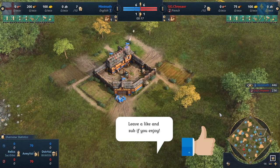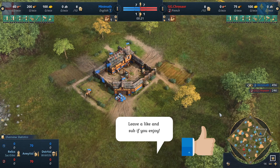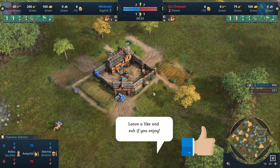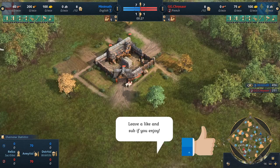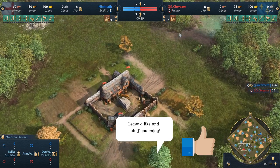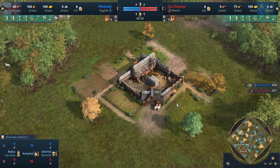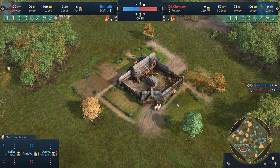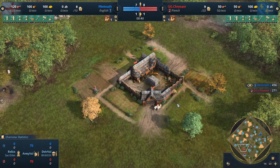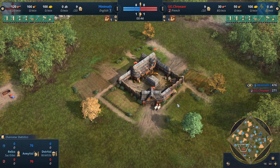Welcome back to another video, or if you're on the Twitch stream, thank you for joining us. Another chaotic game. In blue as the English, we have Minimath, which is a wonderful name. And down at the bottom we have Gigi Chrysaur — if you know how to pronounce their name, please let me know. I will leave links if I can find them to both players' socials in the description. And we have English versus French.